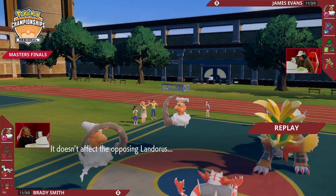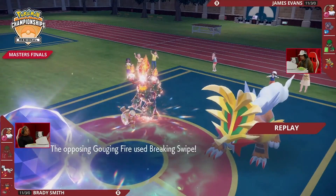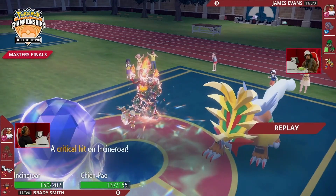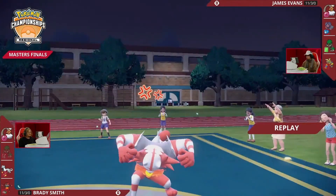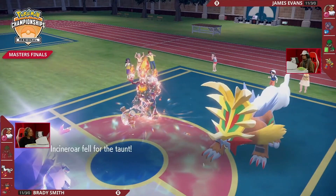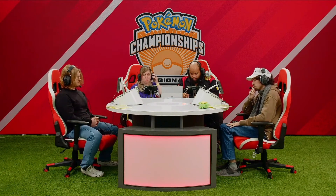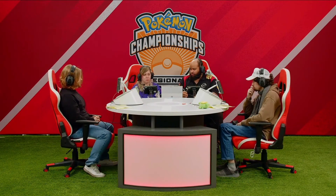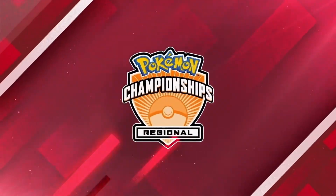The one-HP survival ultimately mattered for nothing — Brady was never able to get that Landorus back in safe again. Both Landorus were able to survive the whole match when on the field for a very long time. It's impressive that Landorus-Incarnate is such a big threat you almost want to target all aggression into that slot — for it to stick around the entire match means they know when to protect properly, substitute properly, and swap at the right time. Whoever protects their Landorus best might come out on top.